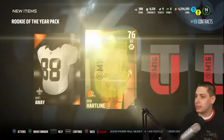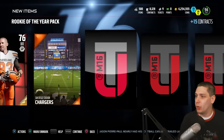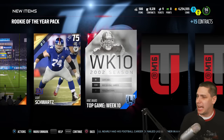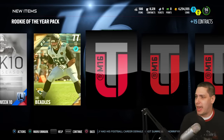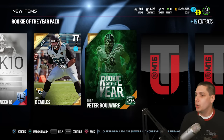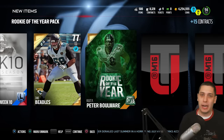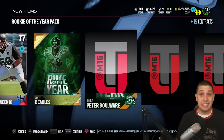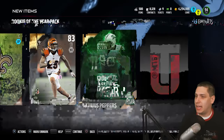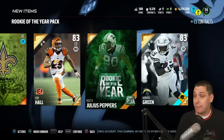We get a Brian Hartline gold. We get an interesting Heinz Ward collectible in the middle of that pack — I was not expecting that. And there we get our Peter Boulware Rookie of the Year collectible. Peter Boulware is probably the cheapest of the 99s, but still, he's a 99, so that's not too bad. Fred Davis, Leon Hall, and then we get a Julius Peppers one.